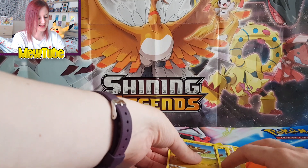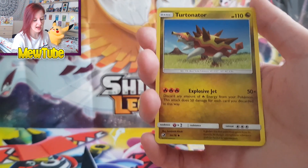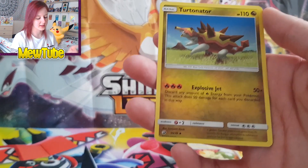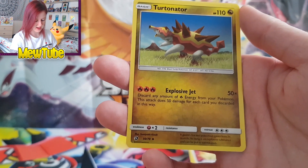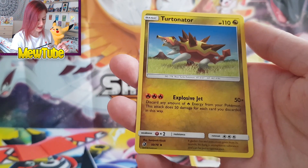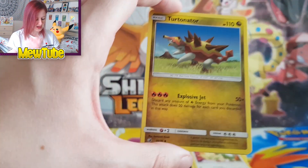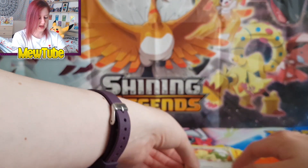Next we have a Dragon type — Turtonator. It's a bit random, but I guess it's because it needs Fire energy for its attacks. Explosive Jet: for three Fire energies, discard any amount of Fire energies from your Pokémon — this attack does 50 more damage for each card you discard. So you need at least three energies to use the attack, and you'd need to discard at least one for it to do any damage. Discarding one does 50, two does 100, and so on. I'd maybe use this as a last resort — by itself it's not great because you don't want to burn through all your Fire energies.